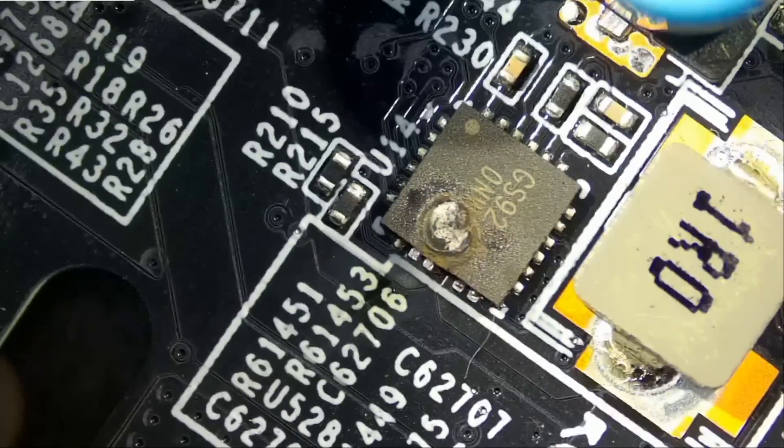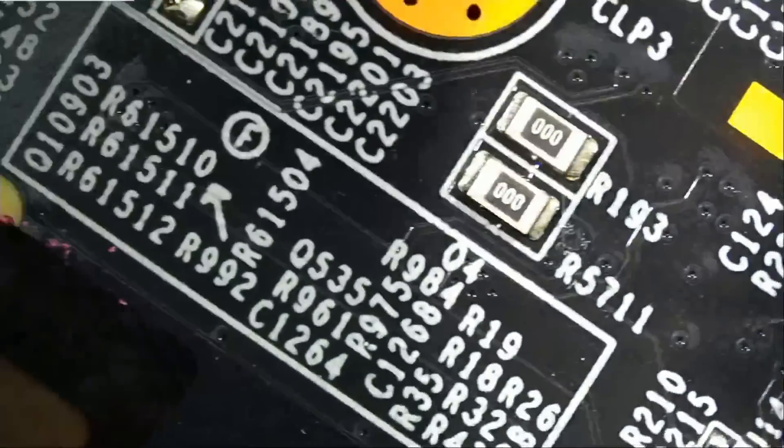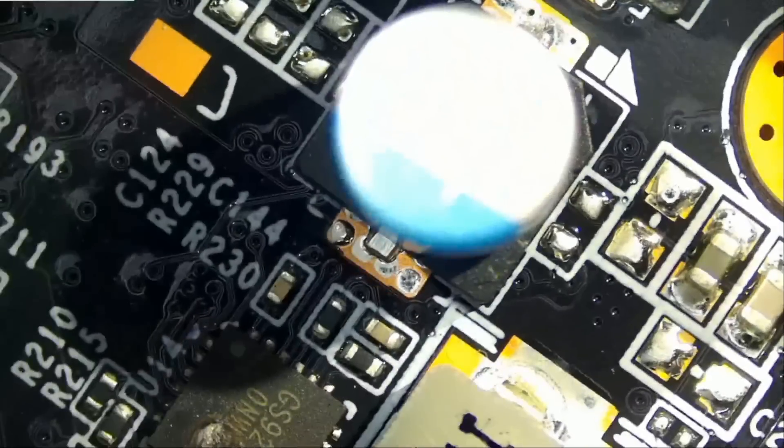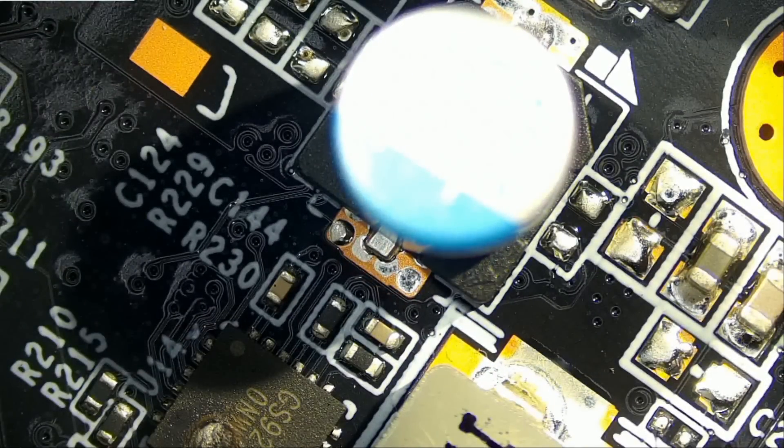We may have found the culprit, but we do not know if anything else was affected. A burnt chip does not mean that replacing the chip will fix the problem. We do not know if anything else was affected. But one way to find out — we have two options: we can replace the chip and test, or we can guess all day.